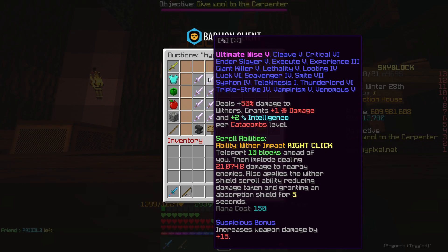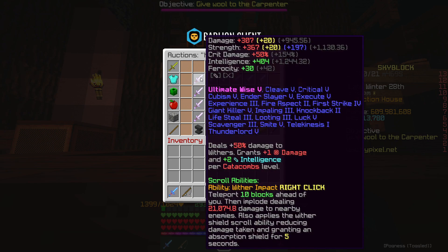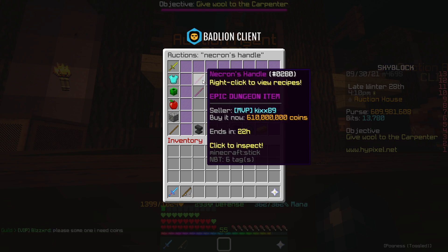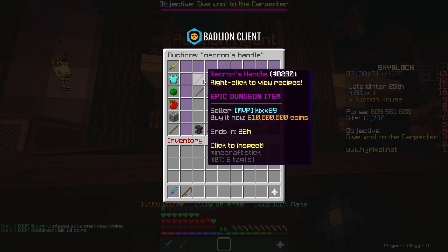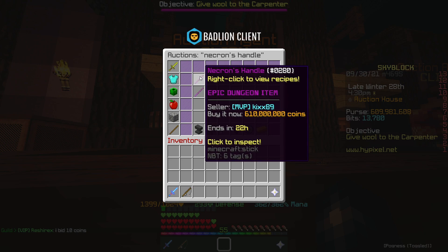The cheapest Hyperion is currently 690 million coins, so that's our target. We can actually almost afford it - we're literally like 20k off being able to afford a Necron's handle. That might be something to look into, maybe crafting our own rather than buying one, because I think we could probably make our own and upgrade it for cheaper than the ones that are currently listed.